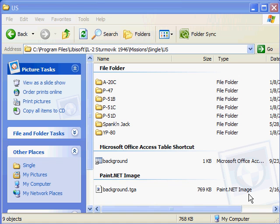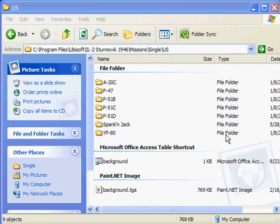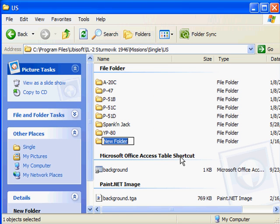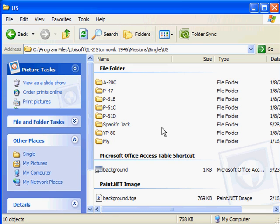This tutorial is all about getting started in the IL-2 full mission builder. We're going to make a simple US mission — it'll be a single mission. I've navigated to a folder where I'm going to create a folder to put this mission in and call it 'my' — a good place to save my US single missions.